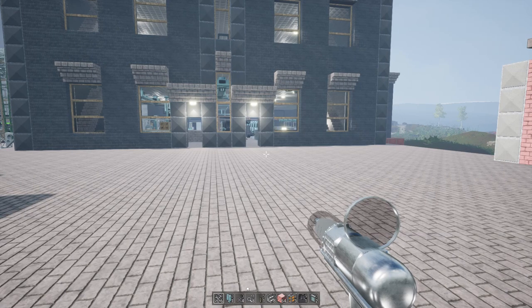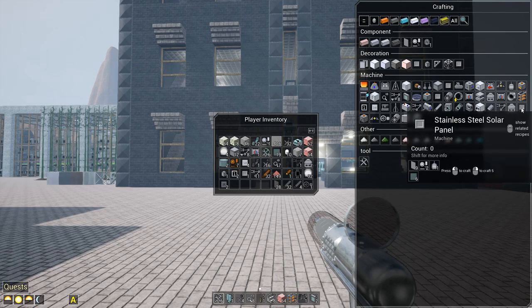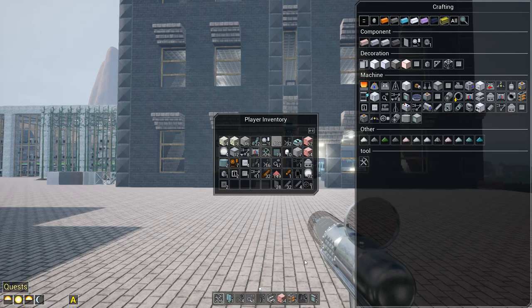I also want to start getting into higher capacity batteries, because eventually I want to get this entire setup completely powered off solar. That means I can probably shut down the bamboo farm for power — though I'll still need it for making steel anyway. I don't know what else I'd need coke dust for other than fuel.